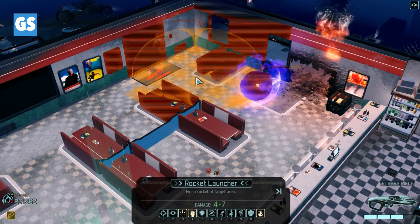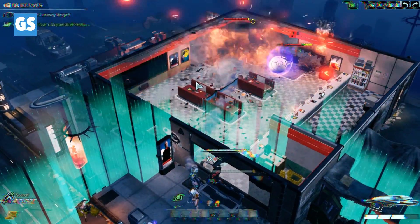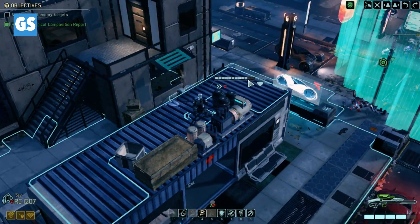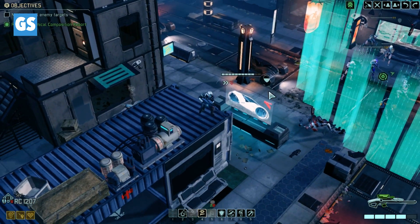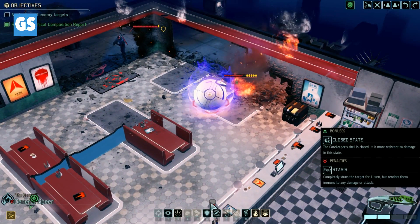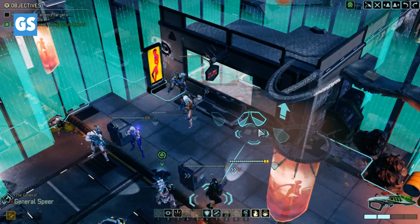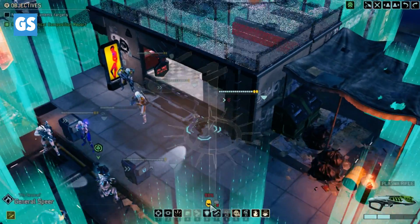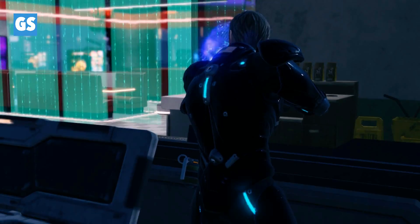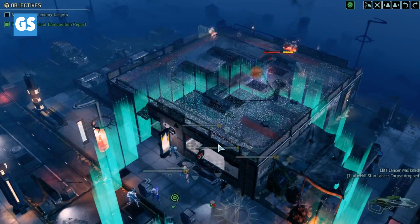Let's do some rocket launching. That works — we've shredded some armor, I don't know if we shredded any at all. Okay, powering up. I did not realize that's what Stasis did there — oops. But we can kill this guy. There we go. Target neutralized.